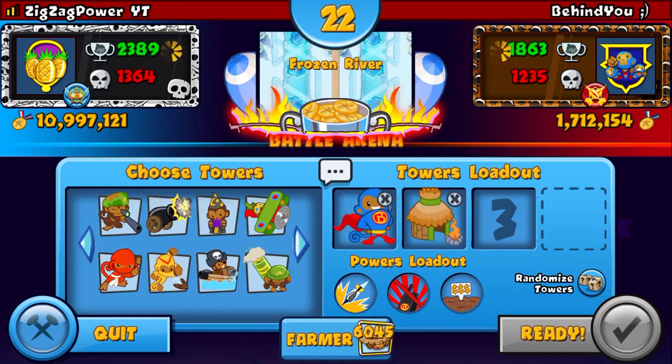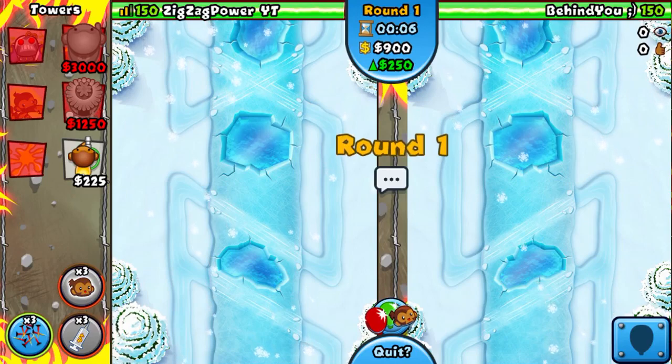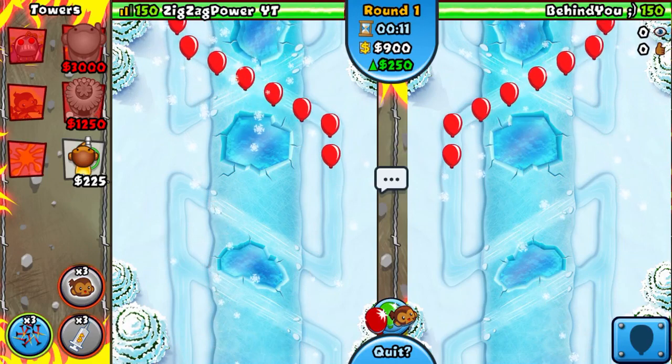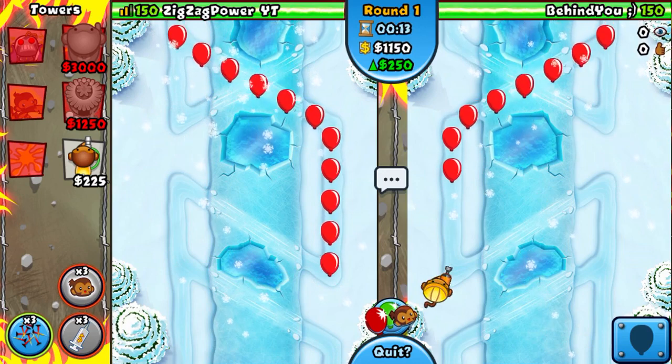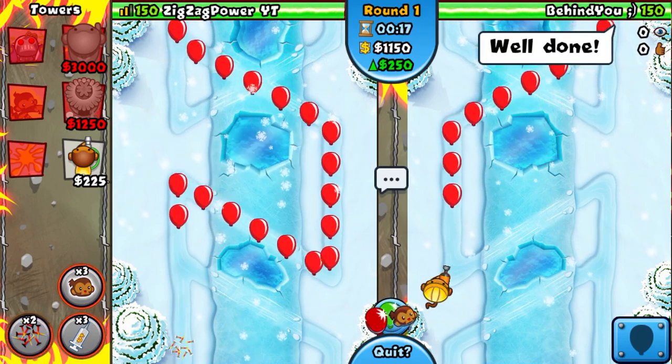Super Monkey, Village, and Glue Gunner — if I can find it. There we go, Glue Gunner. So wait, you might be thinking that this is a really awful strat, but this is actually insane, okay? Combined with these insane powers, this is like a tier 1 spike, which is legit OP.